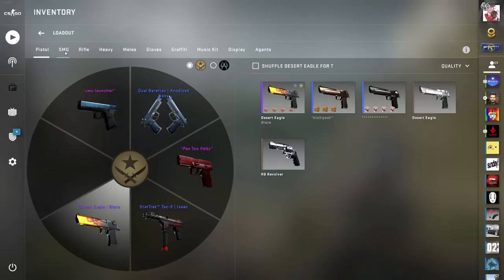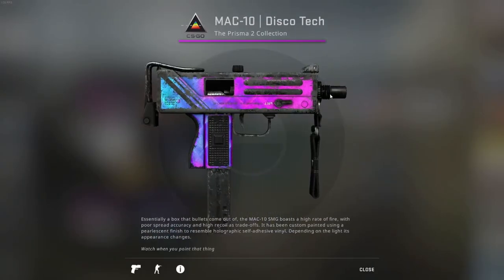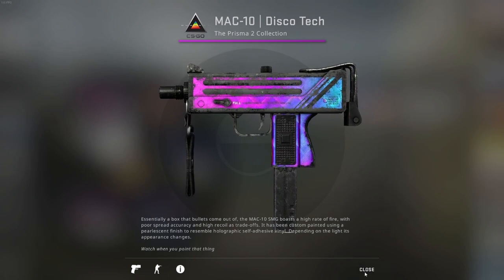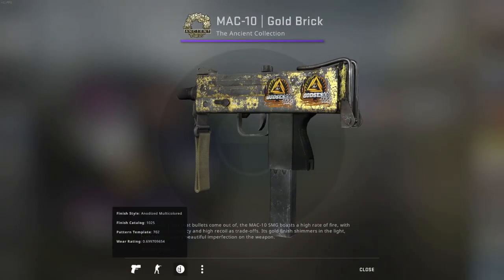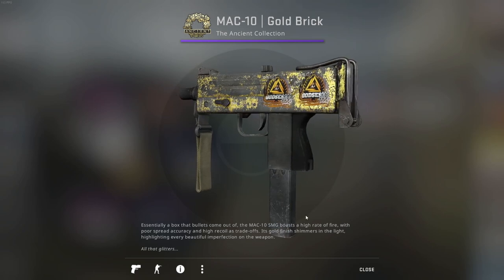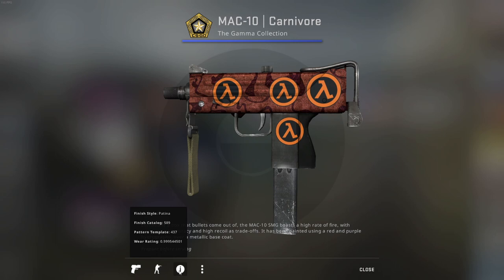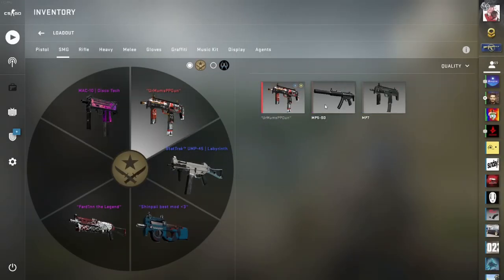Now let's go to the SMGs. For the T-side, for the Mag-10 I have a Discotheque — very Battle-Scarred. I started collecting Battle-Scarred Mag-10s. It has a 0.98 float, pretty high. I also have the number four Gold Braid right now with a float of 0.6997, capped at 0.7 — a pretty high float Gold Braid that I picked up off the market. And I also have a Carnivore in Battle-Scarred with a 0.9995 float — very high. I slapped some Lambda stickers on there.